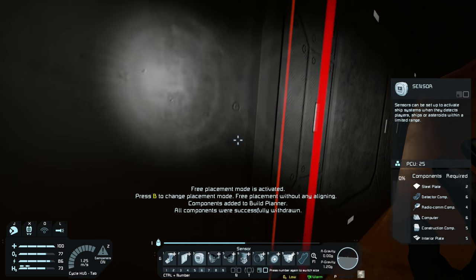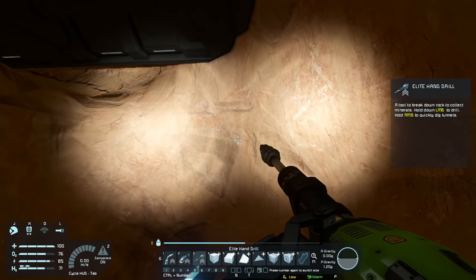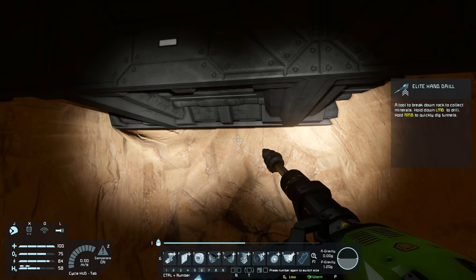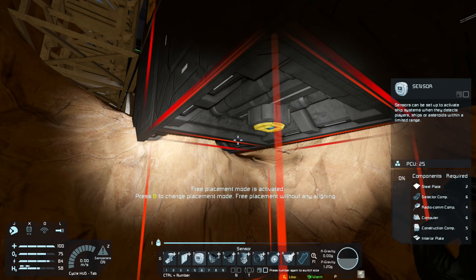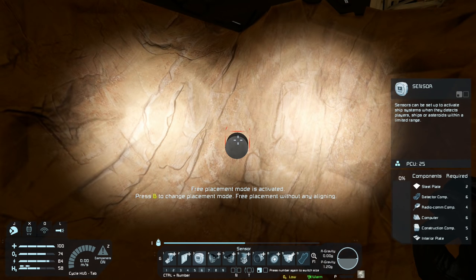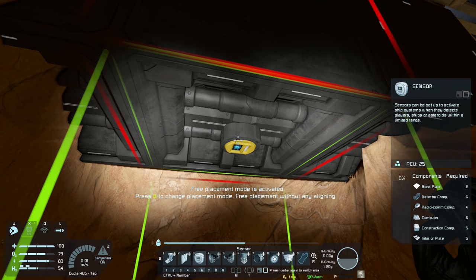Let's withdraw the components for one sensor and see if it will actually allow us to place it. The problem with these sensors is that it won't let you place them unless there are no voxels intersecting with it. Let's drill that out a little bit further and see if it will let us place it now. I can't really see what I'm doing here. Where is it intersecting? I think down there somewhere. Let's drill this part out a little bit more. There we go.